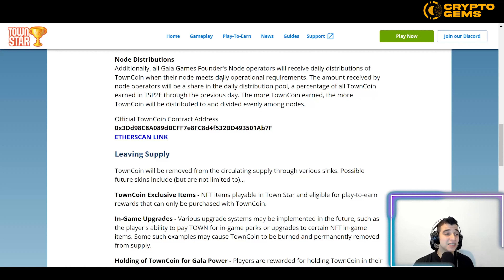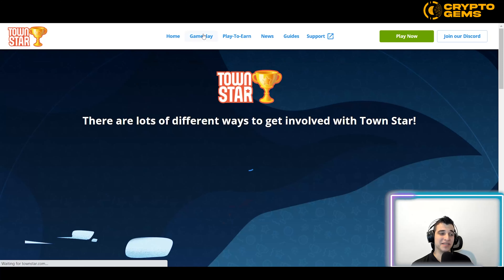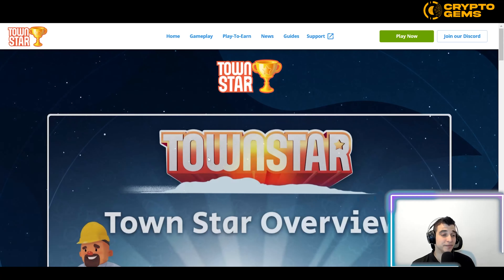Regarding node distributions: all Gala Games Founders Node operators will receive daily distributions of Town Coin when their node meets daily operational requirements. The amount received by node operators is shared from the daily distribution pool — a percentage of all Town Coin earned in TSP2E through the previous day. The more Town Coin earned, the more will be distributed and divided evenly among the nodes.